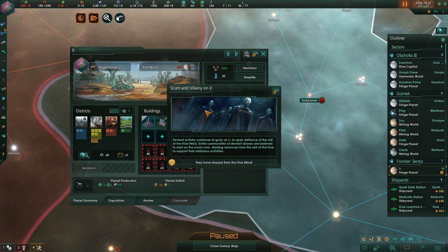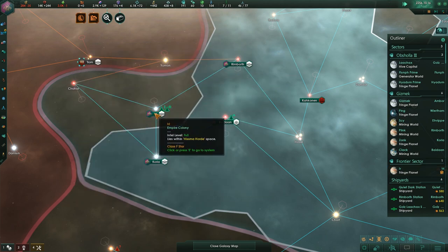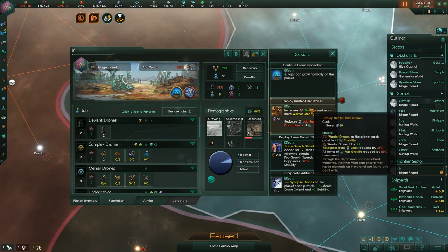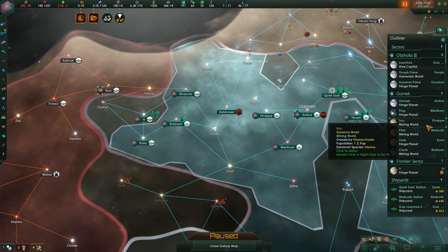There's a notification: scum and villainy — deviant activity continues to grow on Eerie, in open defiance of the will of the hive mind. They've gone straight for the hive mind on Eerie, which is to be expected. Drone deviancy — they're declining, nothing's growing, and deviant drones are like criminals.